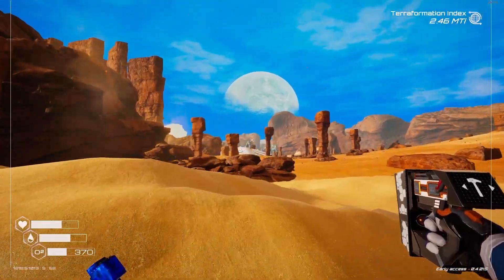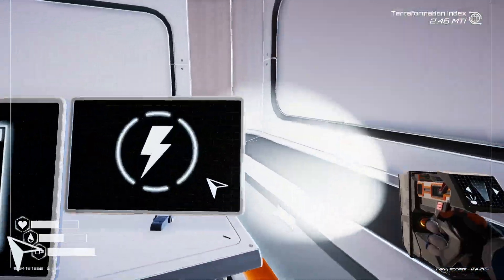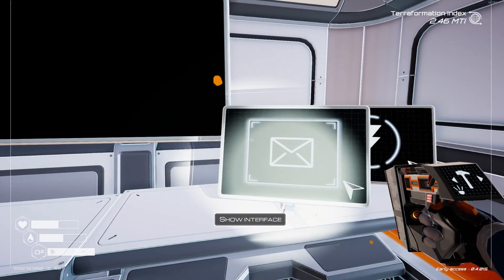Oh, biolab! Yay! Okay, power. Let's have a look at one of them here. 398. I need 408. How much does that give me? It gives me 19, so I do need one more.